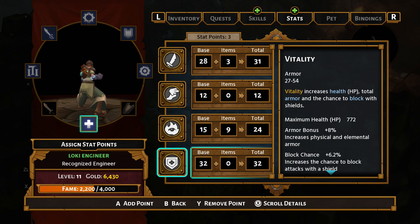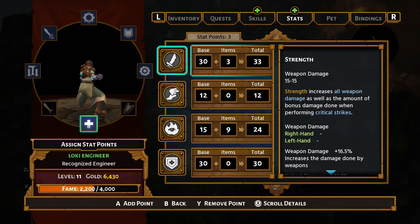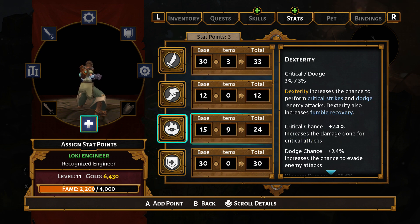Unfortunately, there's no way to respec your character's stats. While you can respec your last three skill points used, stats stay permanently. This is what makes Torchlight very different from Diablo 3 and is one of the reasons a lot of people prefer Torchlight. It may not be for everyone, but some people really like having to choose and think carefully about their character builds.